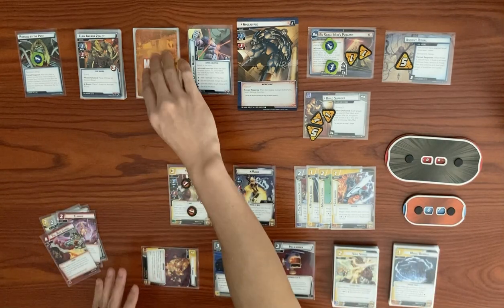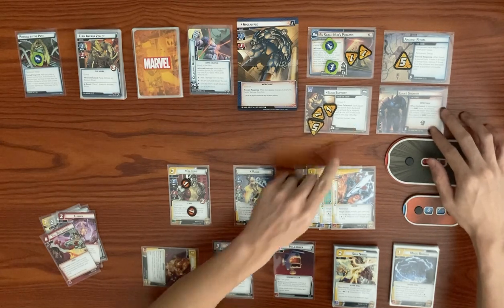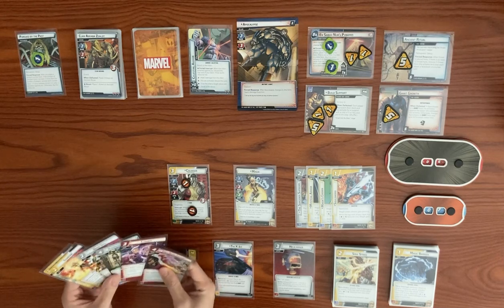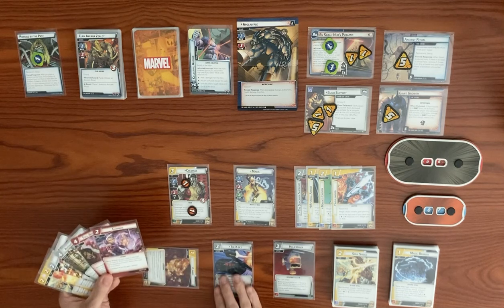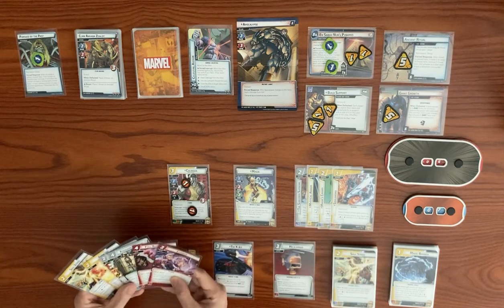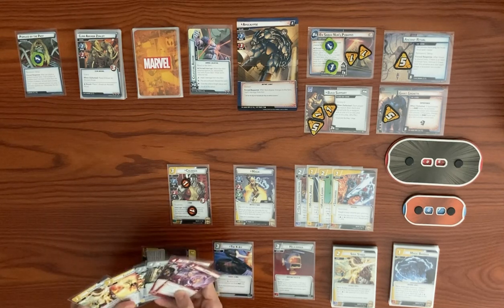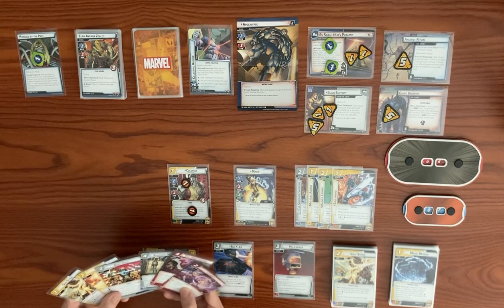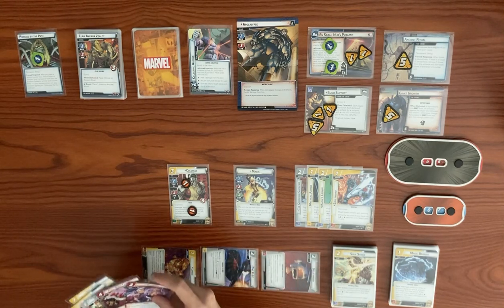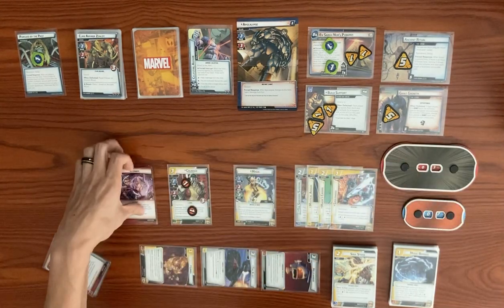We get a face-down encounter card: Giant Growth. When defeated, if Apocalypse is in Giant form, he activates against the player who defeated the scheme. He is in Giant form, so we want to clear it carefully. Back to our turn. We play Clobber using Helicarrier to reduce cost — three damage to Apocalypse from six down to three, returning Clobber to hand since it's the first card played this round.